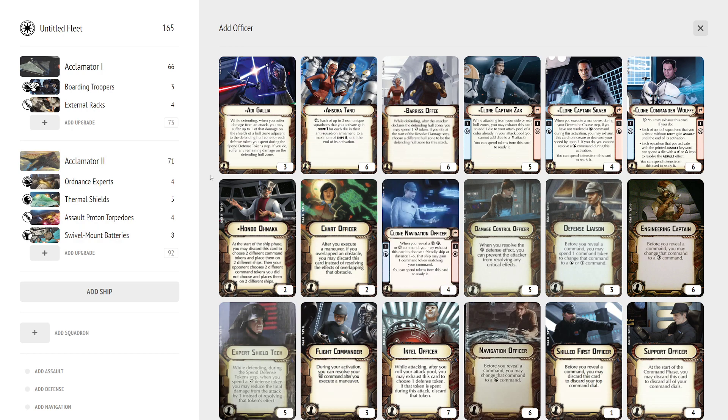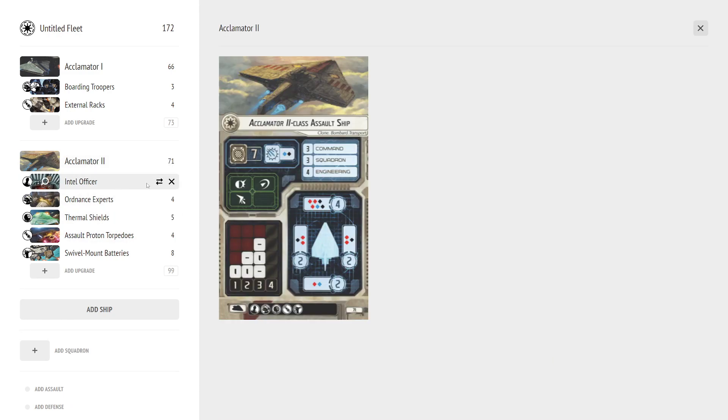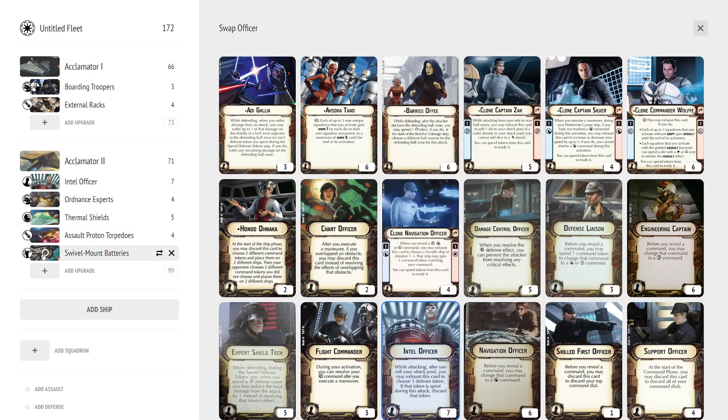Going through other slots: Intel Officer works fine as an officer for this ship. A lot of this comes down to choosing a theme — whether you're going for swivels, spinals for adding dice, LTTs for consistency, or special crits. Officers support that theme. Adi Gallia gives a little more defense and lets you use the side arcs more. Luminara works, Expert Shield Techs and Intel Officer work fine. Clone Nav Officer works fine. Clone Captain Zach generally isn't the best here since you won't be shooting out of the side arc much, especially with swivels.